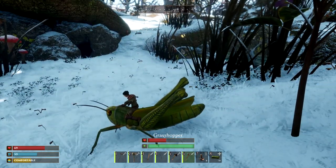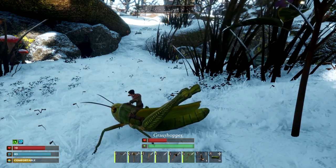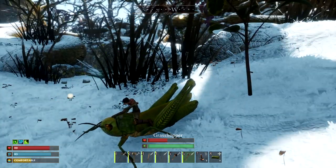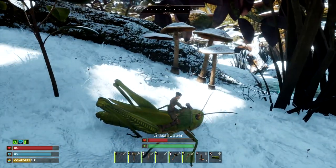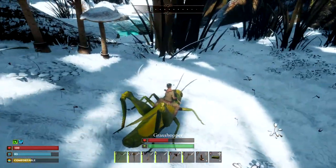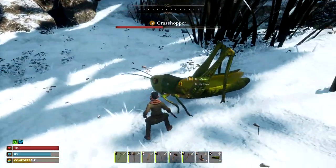Can I eat on his back? I can eat. Can I put a bandage on? I put a bandage on. Can I take out my stuff? I get my pickaxe — I can't swing it on him. And then to get off the grasshopper, I do that.